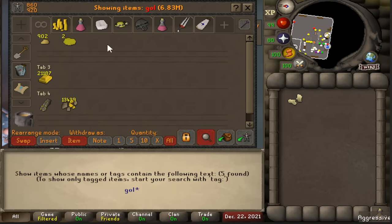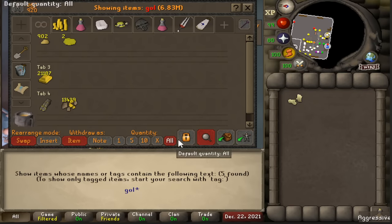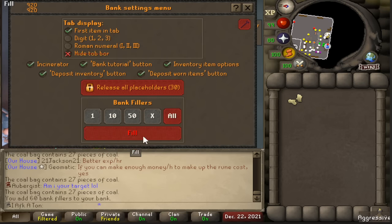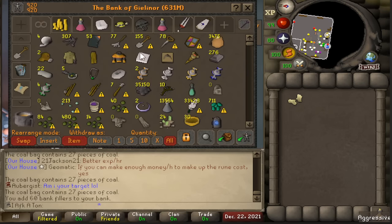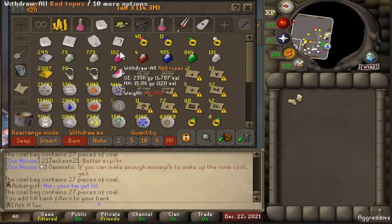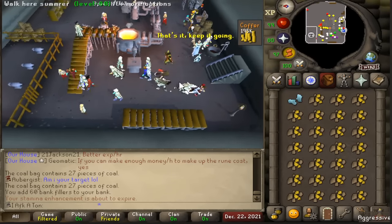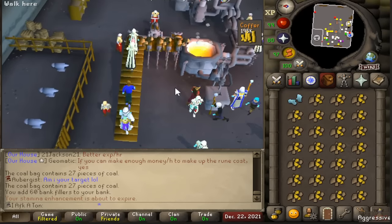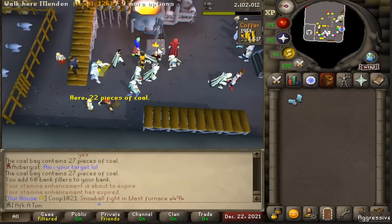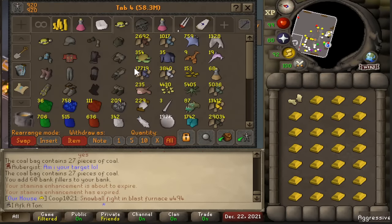One thing I'd also recommend: if you have items like Goldsmith Gauntlets or a coal bag in your inventory, take the item out of your bank without a placeholder, then fill up those bank slots with bank slot fillers. That way whenever you deposit an inventory of gold bars, you can just press 'deposit inventory' and your Goldsmith Gauntlets will stay with you. For gold this is very simple — put on your Goldsmith Gauntlets at the start of every trip, drop the gold in, then switch to ice gloves to pick up your bars. As you can see, that's 1.5k XP in as long as it took to just run there and back — that's why gold is so OP.